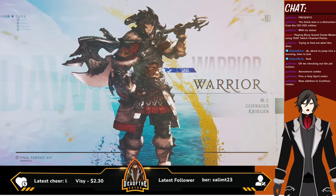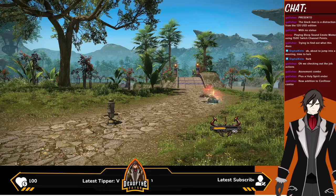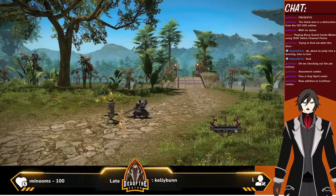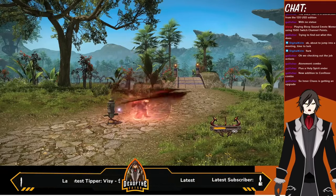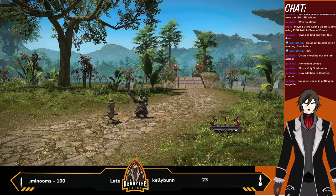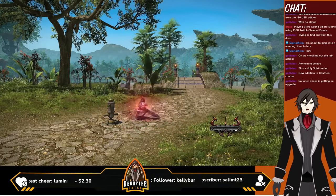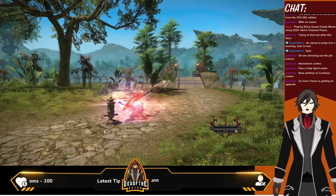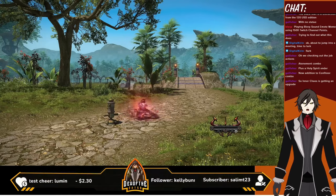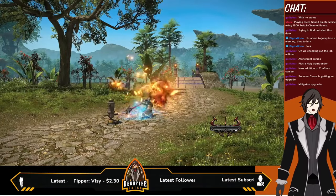Okay Warrior — this is a Confiteor combo — yeah, no — okay, what's Warrior getting? Okay that gap closer. That one seems new already. So Inner Chaos is getting an upgrade. I haven't really done much — I'm still a Marauder with Warrior, so. Oh that is a sweet animation — Fell Cleave! I know Fell Cleave like I know the meme. Do you still have that big smackdown? That's a mitigation upgrade.